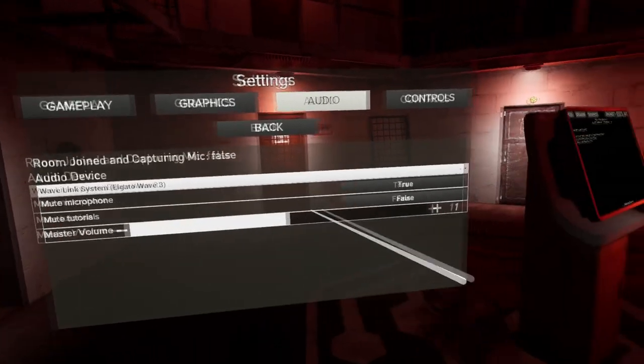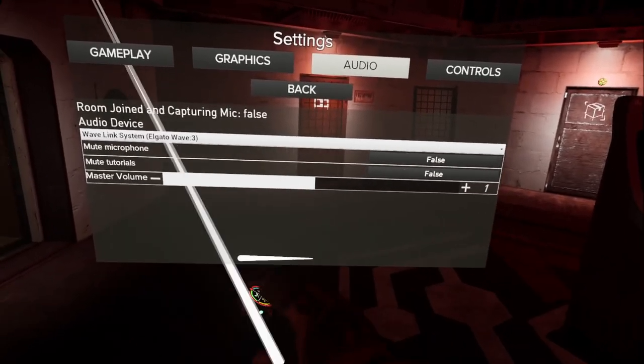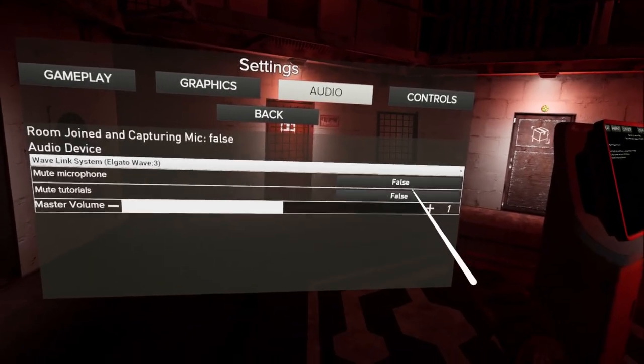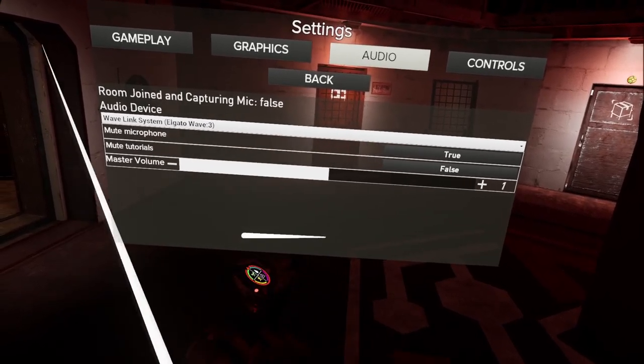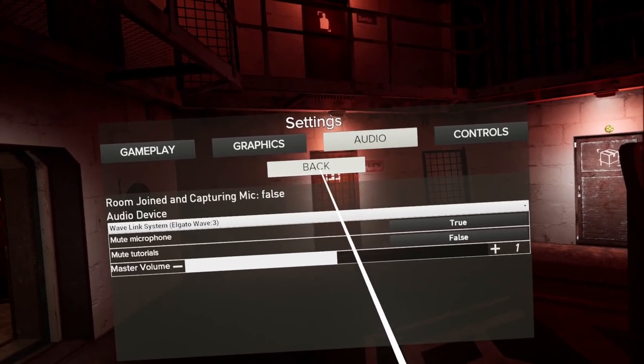Lastly, you're going to want to set your mic muted to true. This keeps your microphone muted while in raids. As there is proximity voice, if you're speaking to someone in Discord or to your chat, other active players will be able to hear you and it'll give your position away. You can unmute yourself by bringing your hand up to your mouth and pressing the A button on your controller.